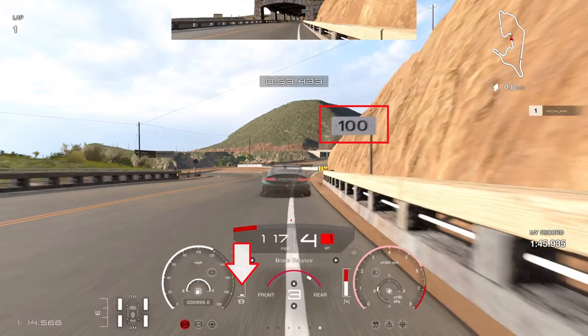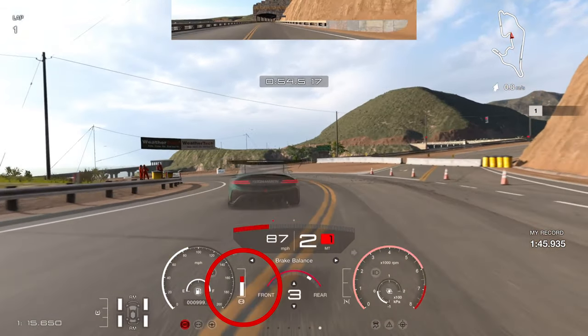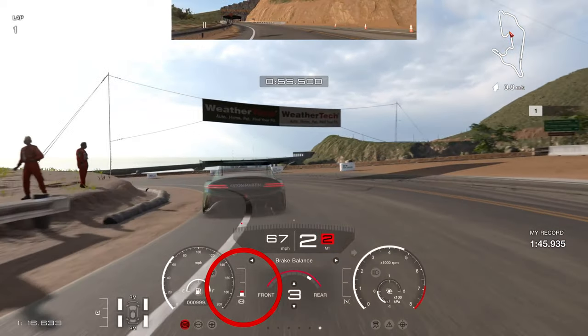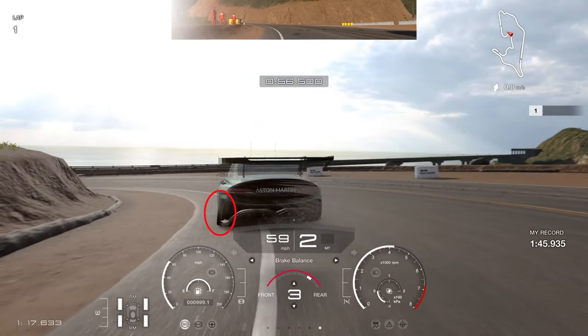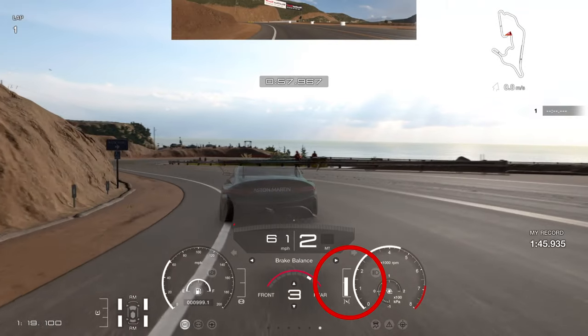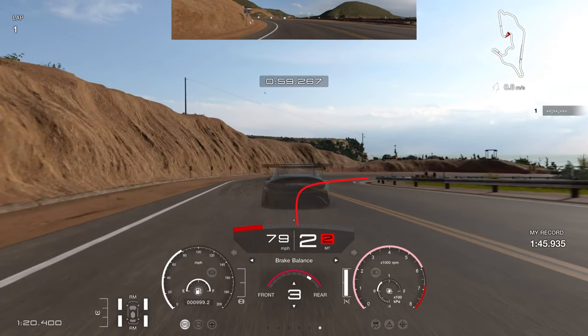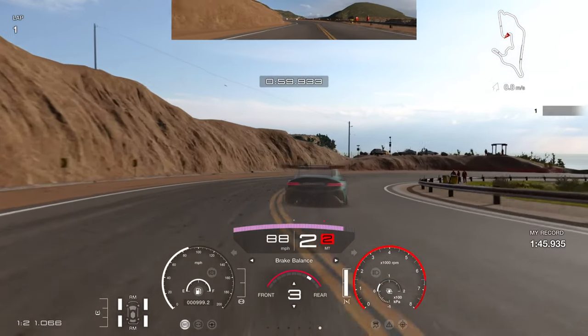We're approaching the next left-hand corner. Use the 100 board on the right-hand side - a very good reference - braking a fraction before it. For this corner, you really want to get the car rotated and over the white line. You can see the leader's ghost all the way over the white line, using that extra bit of track to help with rotation. Put the power down in second gear, being cautious of the rear. Now we're into this right-hand corner - very important to get a good exit all the way up the hill.